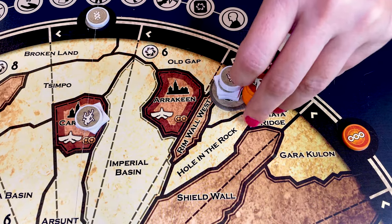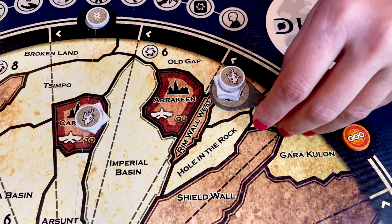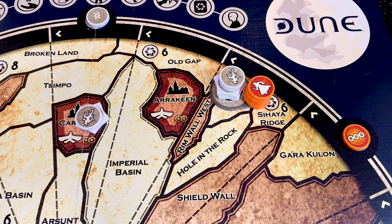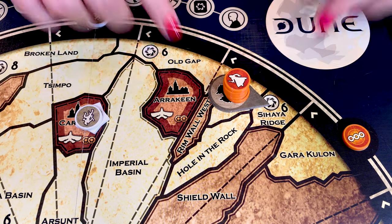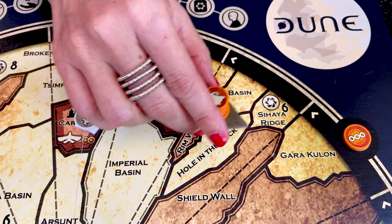No other faction can ship forces directly into your hidden mobile stronghold. Other factions must move or ship forces into the sector it is pointing at, including the polar sink, and then use a movement to enter. Note that even if it is captured, no other faction can move the hidden mobile stronghold.